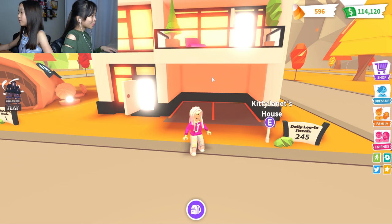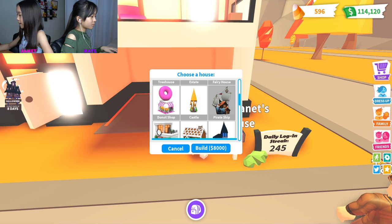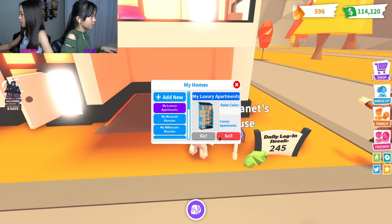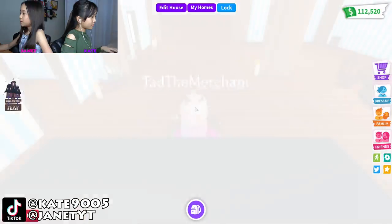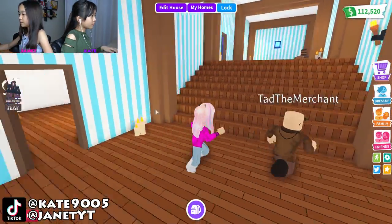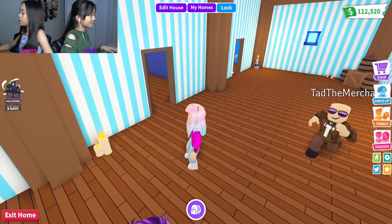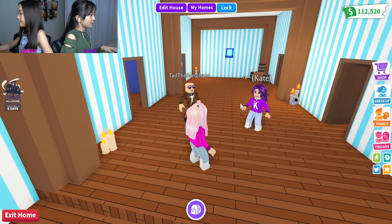Hey guys, it's Janet and Kate, welcome back to another Roblox video. Today we're playing Adopt Me — we're switching from this game. We're going to be doing a build battle. First we're going to be buying the pirate house. There are six rooms, and each of us are going to take two rooms, and our mom's going to come and join in and judge who's going to be the winner for the day.